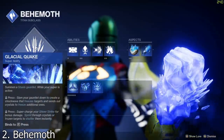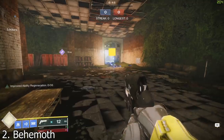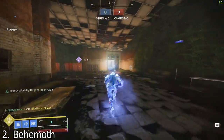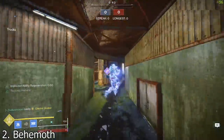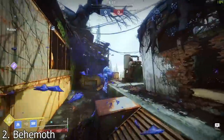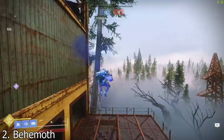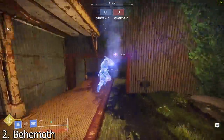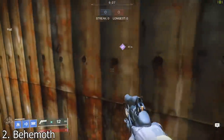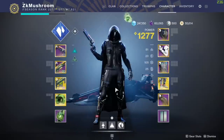Let's talk about the Behemoth super — this thing is insane. It's probably the hardest super to kill because the damage resistance is crazy, and you are really fast. You can freeze people and you're basically going to win all your 1v1 super matchups against Spectral Blades, Dawnblade, or any other super. The super also lasts forever — it reminds me of the OG Striker back in the day. So yeah, Titan Behemoth takes the number two spot.